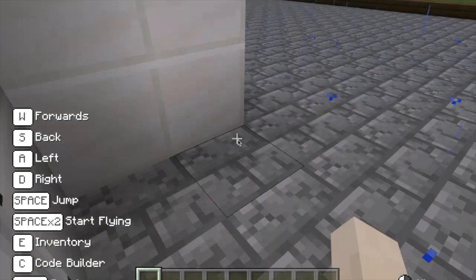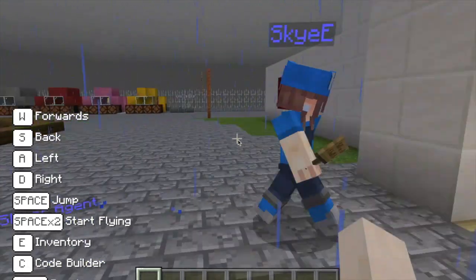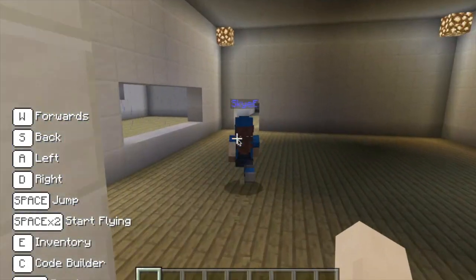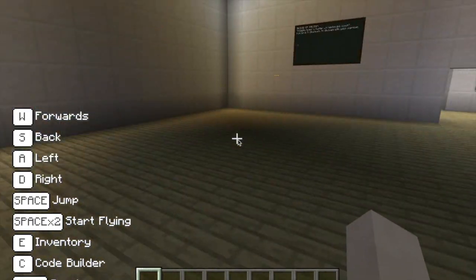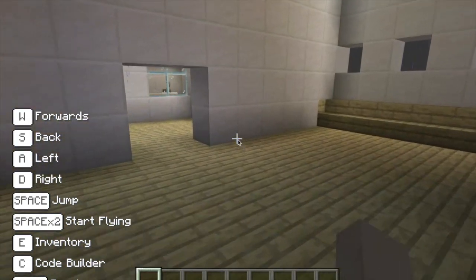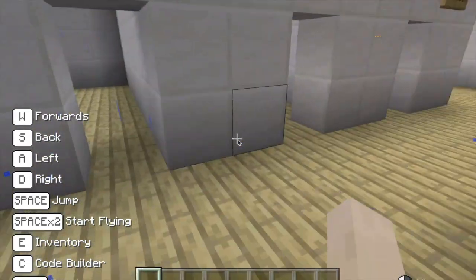If I just walk around the side here, this is the guide giving me a tour of the school. This is the hall — we've got the canteen there — go through here, and here's Miss Henson's office.